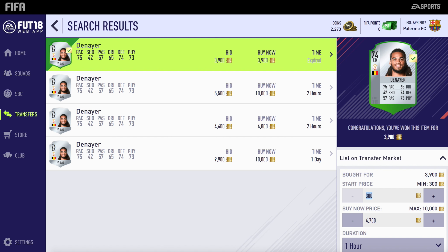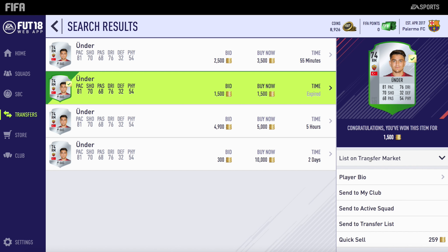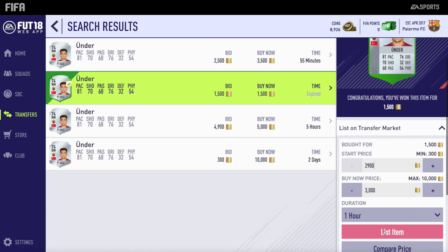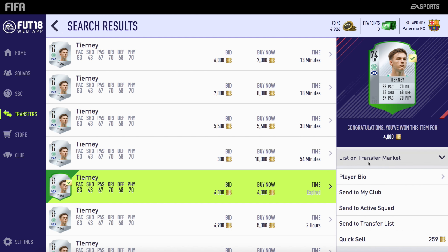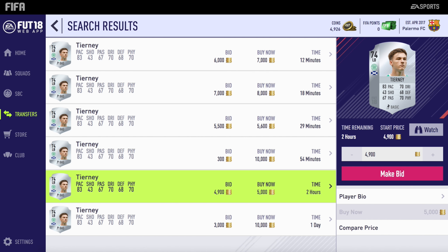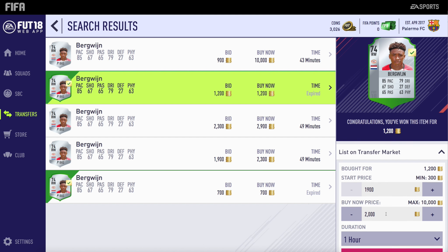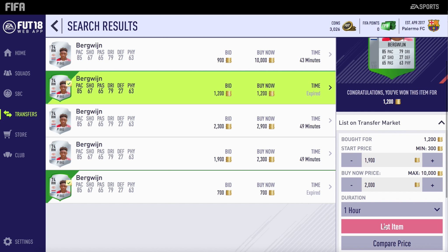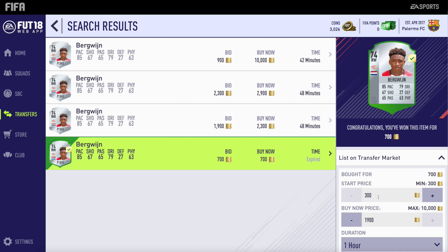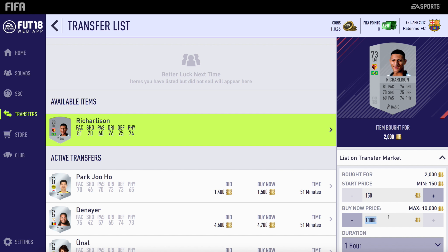3.9k now for this Jason Denayer — going to list him up for around 4.7k. Obviously another Galatasaray player. Then we get a Kieran Tierney for 4,000 coins, listing up for around 4.9k. We also get two of this silver guy — one for 1.2k listing for 2k, making around 800 coins profit. The web app was really really glitchy this year. I actually really don't like trading on the web app — I think there's too much on the screen at once, but that's just my opinion.